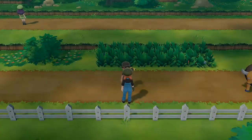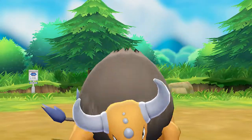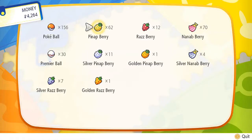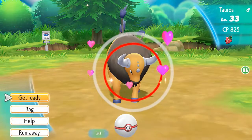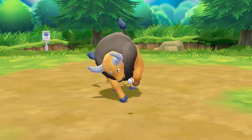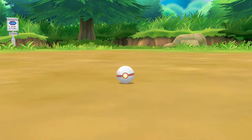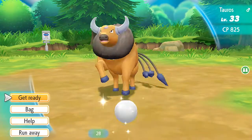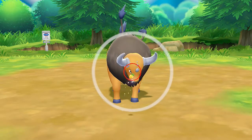Look at all those balls we got! There is a Tauros right there — I'm gonna try and capture it. It's tiny, which is an issue because I don't have ultra balls. I'm going to be struggling a little bit here. Come on — one, two — ah damn, the ball broke free.